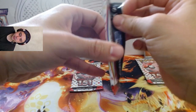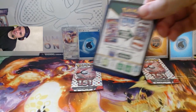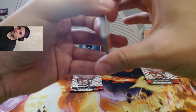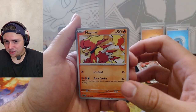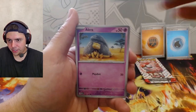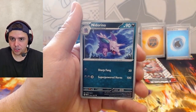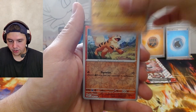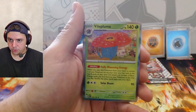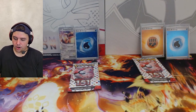Third pack of Zapdos. My camera flipped somehow and I tripped the mic, so I'm attempting a voice-over — bear with me. We got Magmar, Horsea, Abra, Diglett, Sandslash, Nidorino, Golduck, reverse Machamp, reverse Growlithe, and Vileplume. Grass energy and the code card.